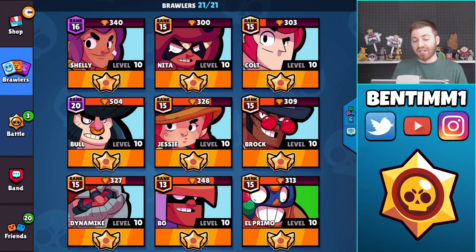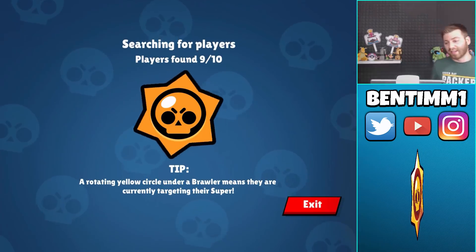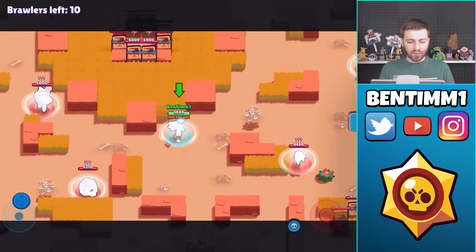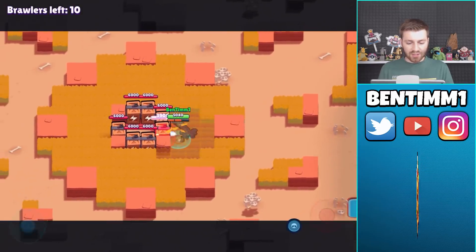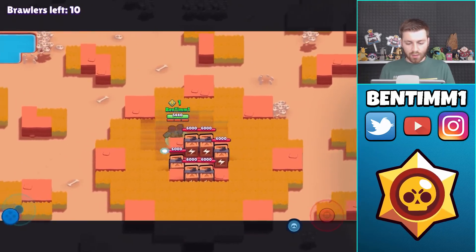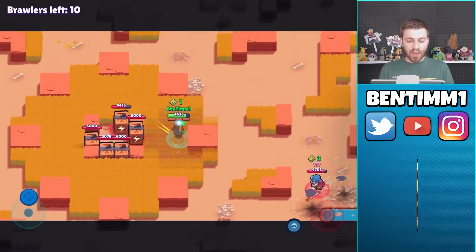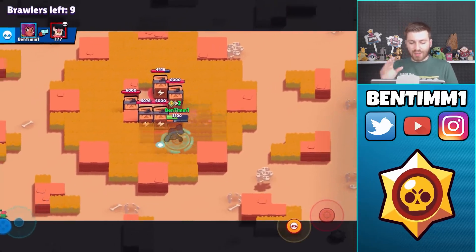I'm gonna try the Shelly strategy now. I'll put the skin back on — maybe it's our good luck skin. Our spawn was good, we had the two boxes behind us, could have rushed mid but the mid was juicy with a ton of other players so I backed out. I'm excited — I was grinding a lot tonight trying to get him up there. Luke from Brawl Stars Rey was over and we watched the Conor McGregor fight.